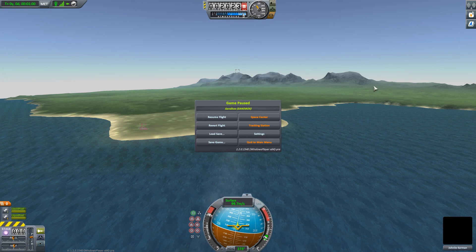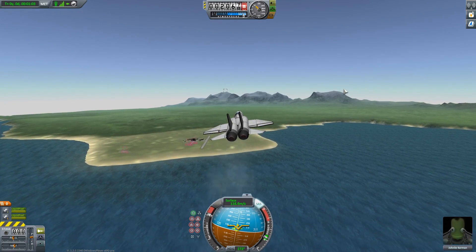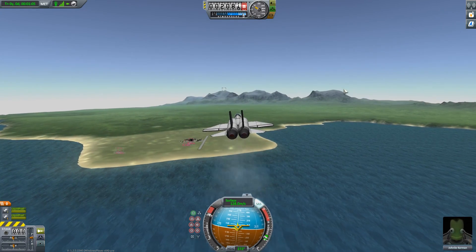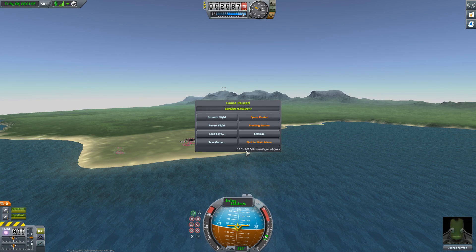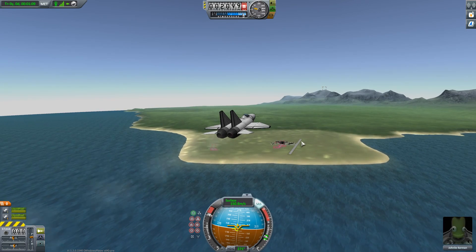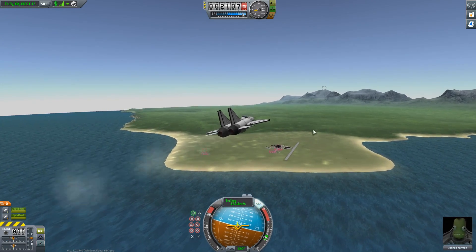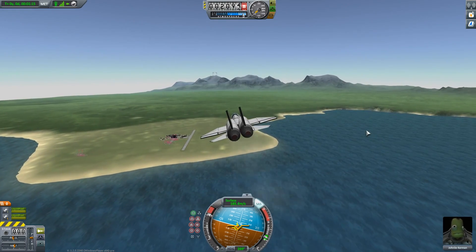Hello and welcome to Kerbal Space Program. Today I'm playing in the 1.2 pre-release. I'm hitting the wrong buttons. This is build 1540 or something like that. And this build — I don't know what they did to the launcher or what they were trying to do to the launcher, but they broke the launcher. In any case, the game is of course running fine.